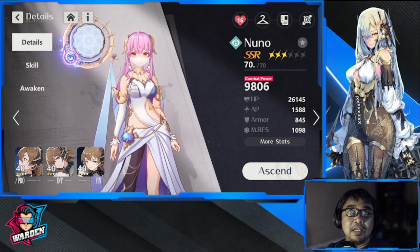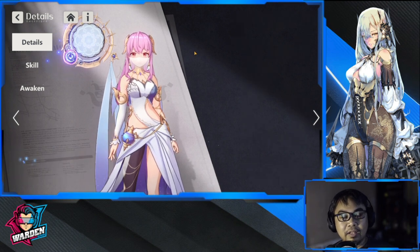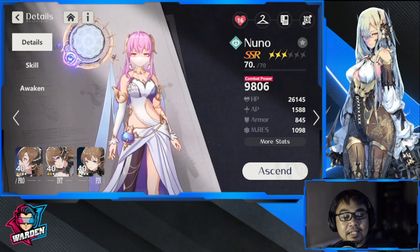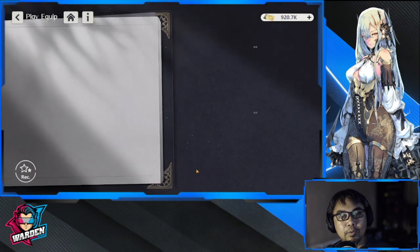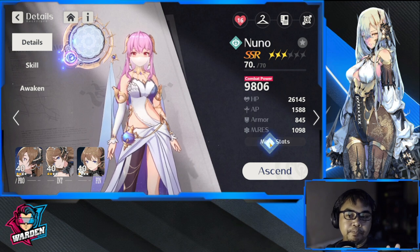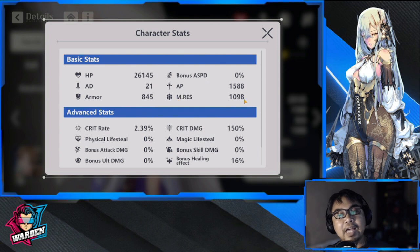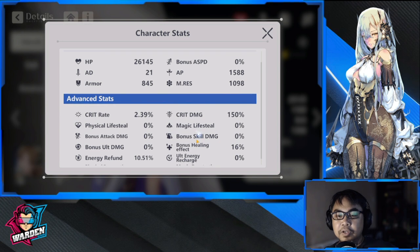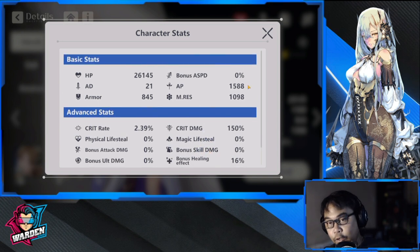I've been playing Nuno since vanguard, since soft launch. I'm already equipping her with four-star healer sets — specifically the Lobelia set. I don't have the five-star version yet, but this will definitely do. This is a must for her, as all pure healers need the healing sets available. The important stats to focus on are AP and bonus healing effect — these are the two stats you really need to improve on her.